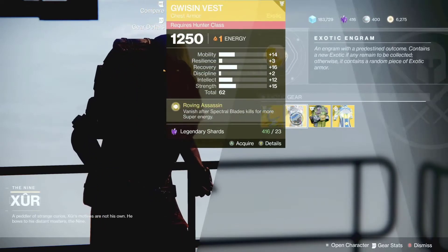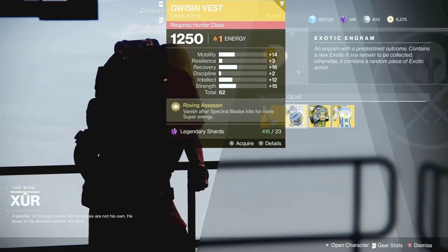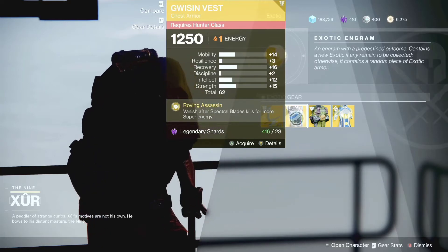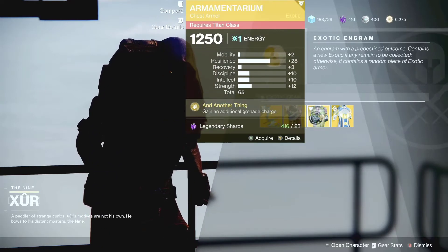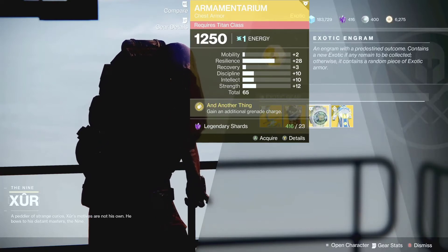For the Hunter, Xur is selling the Gwisin Vest. This is very good for the middle tree of the Void subclass for the Hunter — when you have your super you can get more kills because your super will prolong and stuff like that. So this is not a bad exotic, so pick it up.